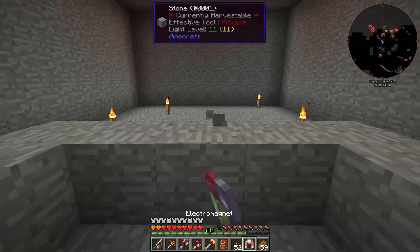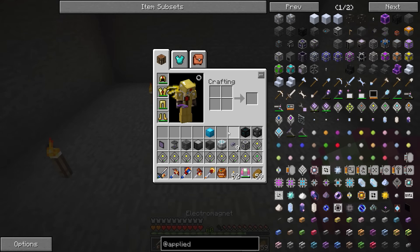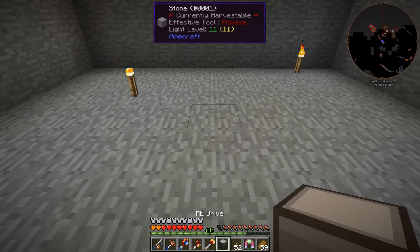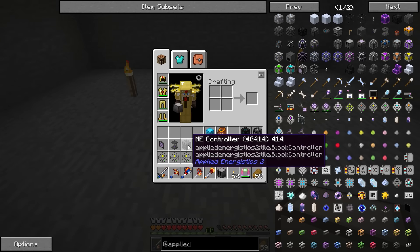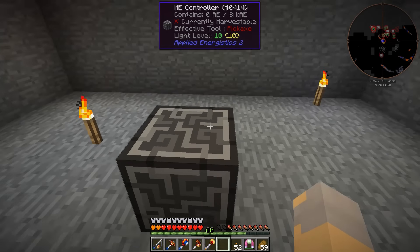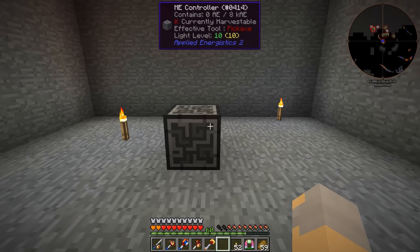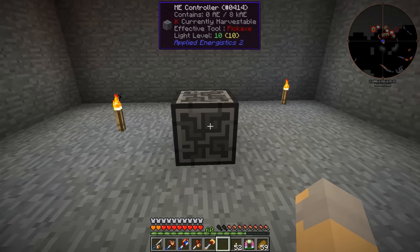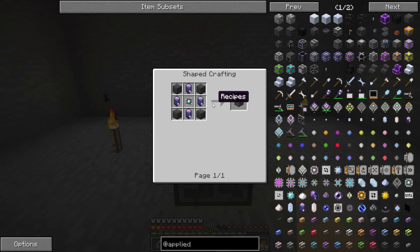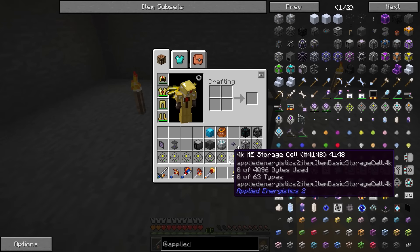This is where our actual terminal is going to go, right here. Let's just start putting stuff down. I've got an ME controller right here, which I don't really need right away because this is basically for making much larger ME networks than what we're going to start with. But I will need it eventually, so we might as well make it. It's just some sky stone from collecting meteor stuff.